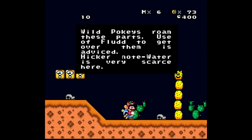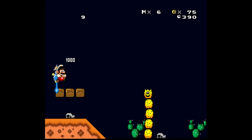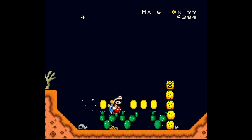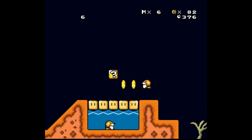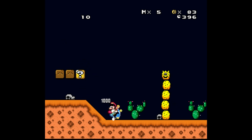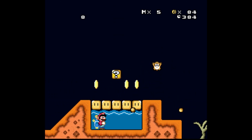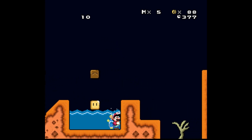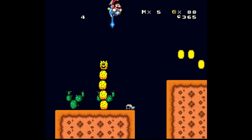What do we got here? It's night time now. Wild pokies roam these parts — use water to get over them. Water is very scarce here. What is this? I can just hit up to shoot water. Oh shit — I have a little charge there. This is fucking awesome. I love it. As you can see in the top left, I have a counter of 10 and I can use this to fly with a water jetpack, which I'm assuming is Mario Sunshine related. I know he had one of these — I've never played the game. I'm sorry, it's one that's always been on my list. I know it's a favorite of many, but I have not had the pleasure of playing it yet.